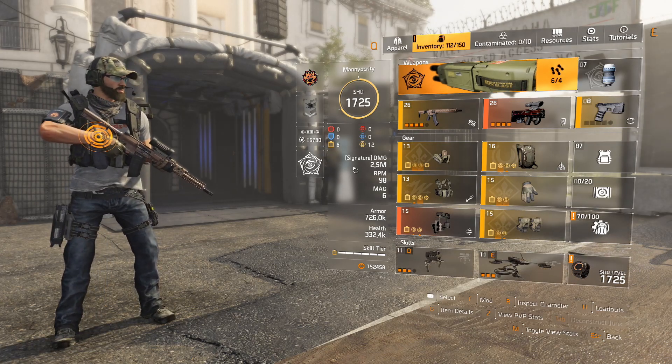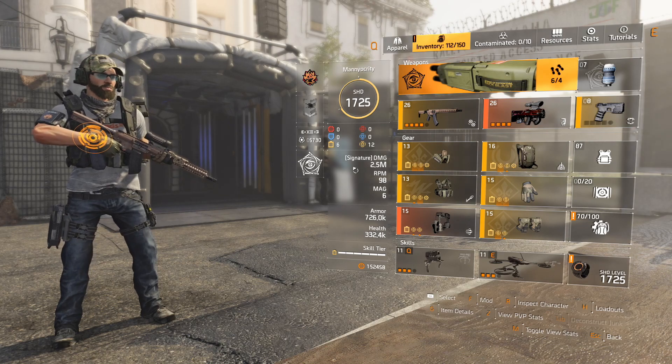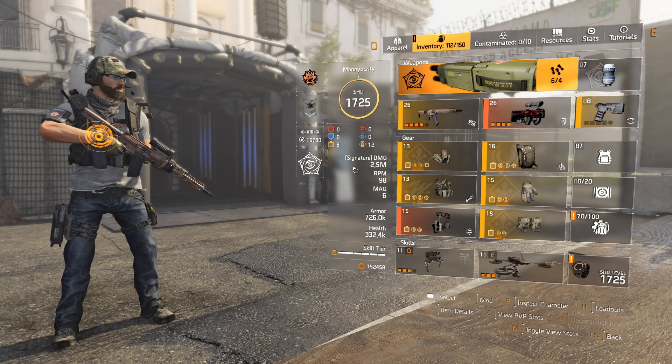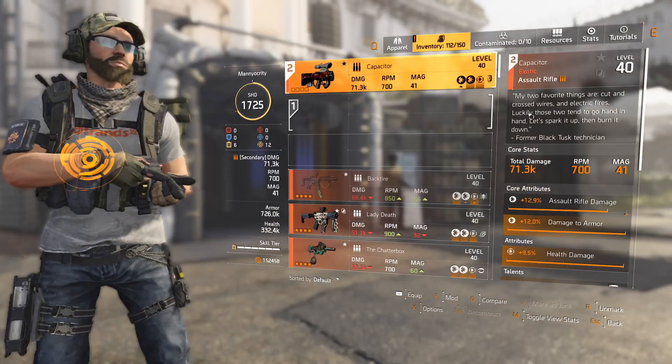Now for the build itself. You're going to see there are two exotics in here, and you might be thinking that's not really easy to get. Well, these are two exotics that are pretty easy to get as of today. Let's first go over the weapons and then we'll get into the gear. We're going to go over the exotic first — the Capacitor.